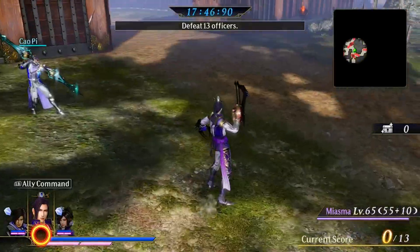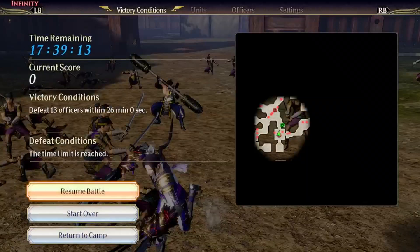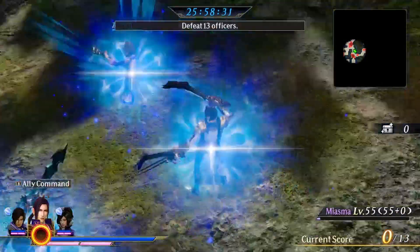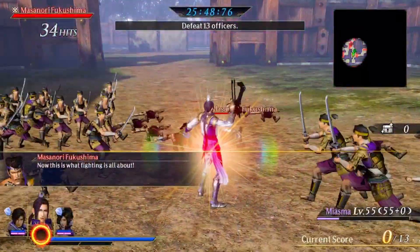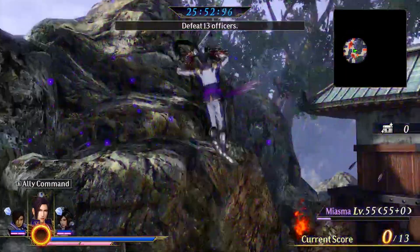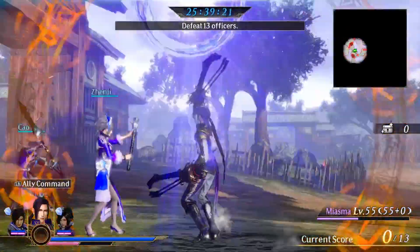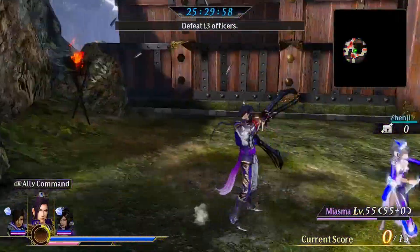His air Muso — I forget if it hard splats — yeah it does, but probably after certain characters. His regular Muso does it too, interestingly. So Junghe has hard splats built in. I think the characters need to be grounded first, but that's a nice way to start combos. His unique magic attack is all right — damage isn't the best, but it's a nice little thing to add to combos since the range is pretty good.